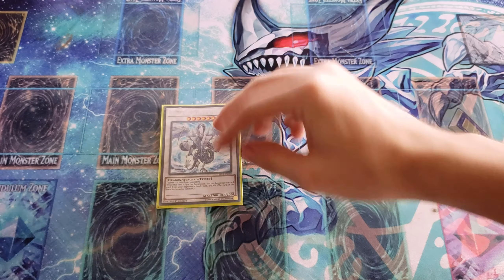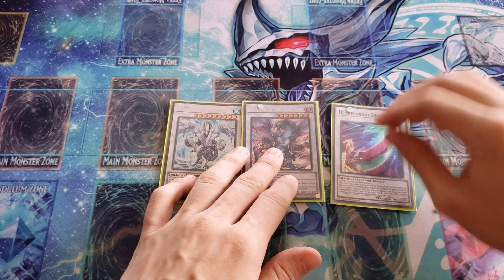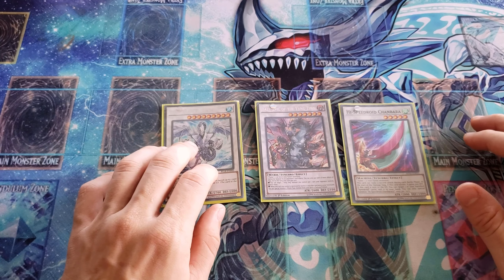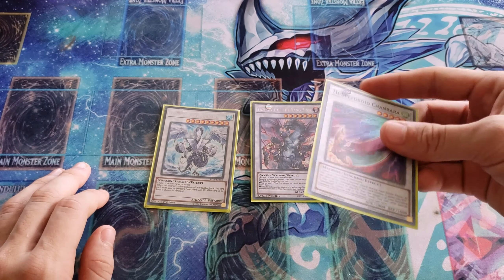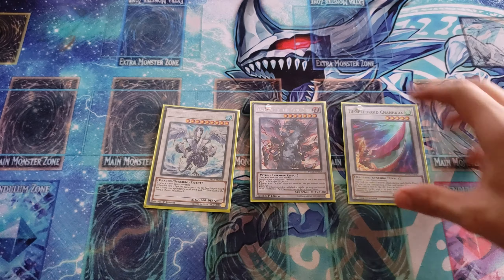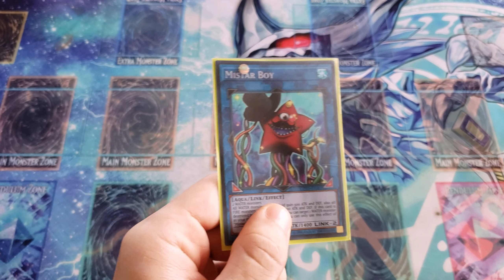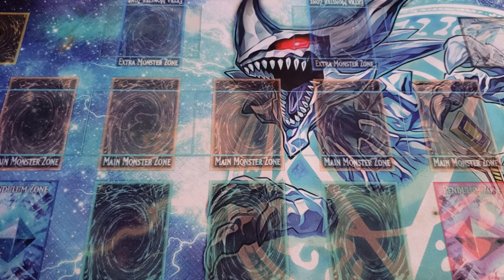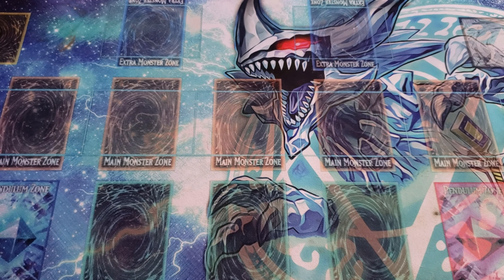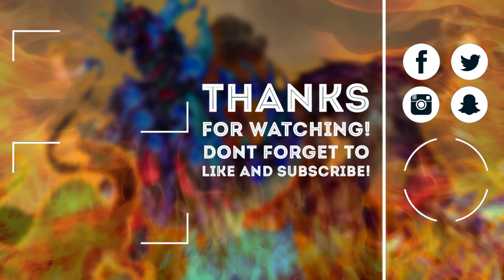For synchros: Trishula banishes from the field, hand, or graveyard. Yazi, Evil of the Yang Zing destroys your card and your opponent's, then special summons a Wyrm-type — used to special summon Marir Amare. High-Speed Dracoroid lets you attack more than once for that OTK. Mist Valley Apex Avian boosts all water types and when destroyed lets you add any of them back — arguably the best card in here, all jokes aside. That's it guys, hope you liked this deck profile for True King Dinos. Don't forget to like, comment, share, and subscribe — hit that like button. Thanks for watching, peace out.